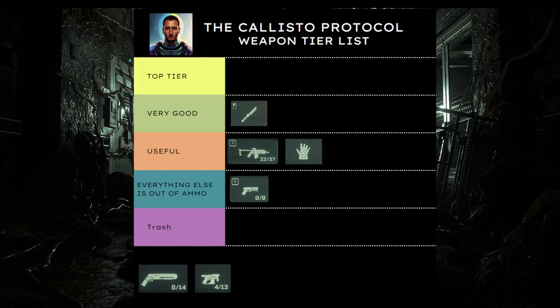The next gun we're going to talk about is the skunk gun, which I think is the best weapon in the game. This gun is so insane. It has the potential to kill enemies in as few as two to three shots. The ammo cost is the same as the riot shotgun, but the skunk gun is just so much stronger — it does so much damage. There were times where I would just destroy bosses within seven to eight shots. When you first battle the two-headed monster, I killed them in seven shots. So the skunk gun is definitely one you want to prioritize upgrading.